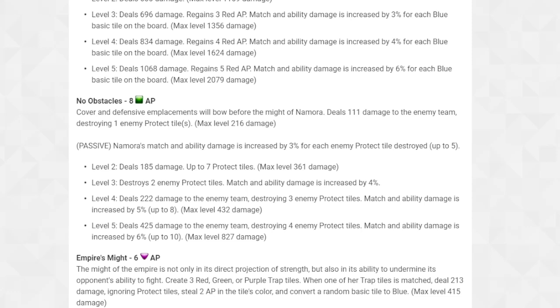This ability could potentially hit for around 2,000 damage at max. Level 5 deals 425 damage destroying four enemy protect tiles, with match and ability damage increased by 6% per tile — up to 24% total, max level 827 damage. I'd rather use her Green 'No Obstacles' over Namor's equivalent ability. Namor is basically only going to be used for his Black and Purple abilities, acting as a battery specifically for Namora.